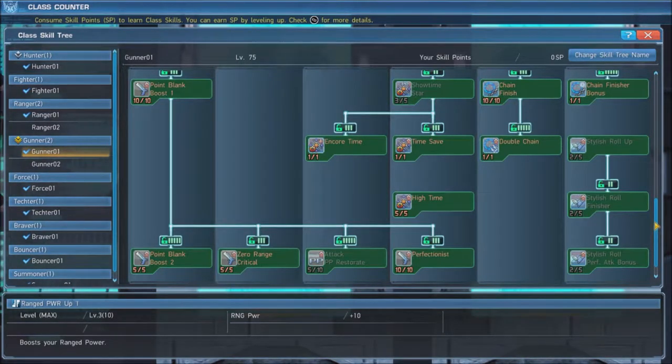Next, put 5 points in Attack PP Rest Rate, which will restore PP faster when using normal attacks, and max out Perfectionist, which grants a 120% damage boost when your HP is 75% or greater.